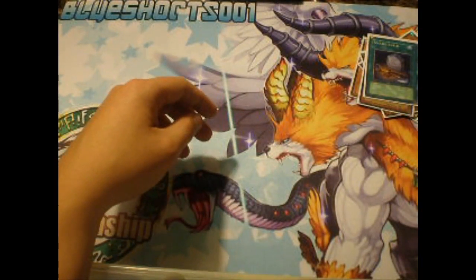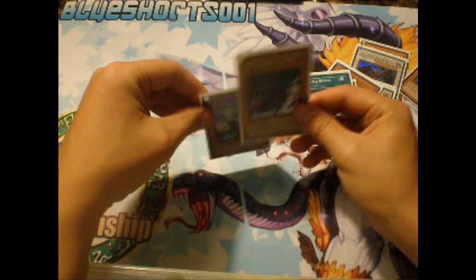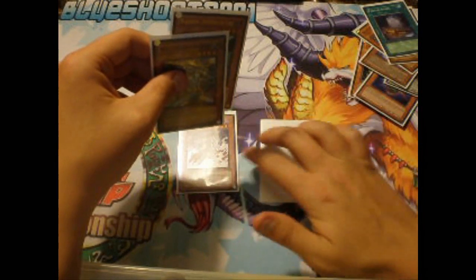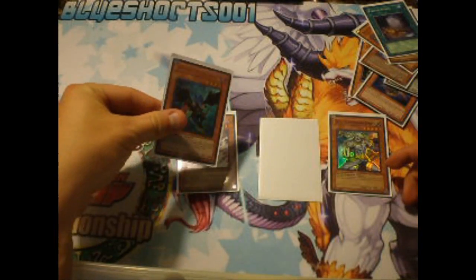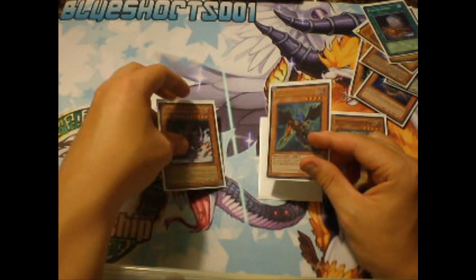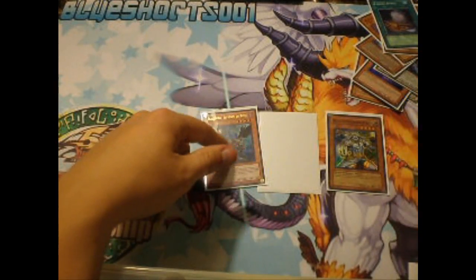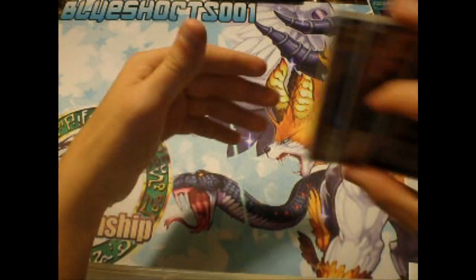Another great combo: let's say the opponent attacks you — you dump a Gorz and get a token. From there you use Solar Recharge and accidentally mill Wolf, but you have Zephyros in the graveyard. Use Zephyros's effect to get Gorz back into your hand to use later, and from here you can exceed summon or just use the token to attack. Pretty good combo.